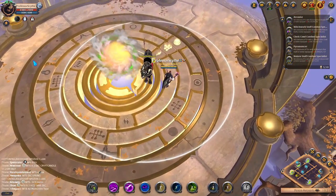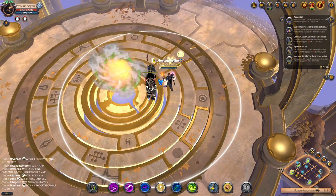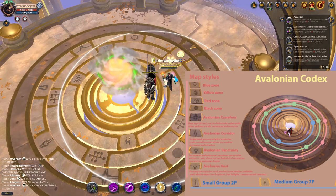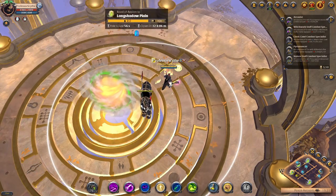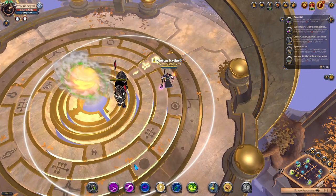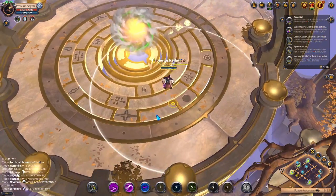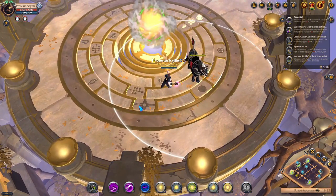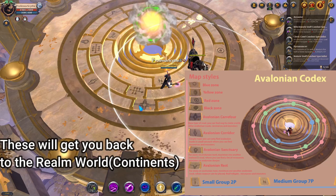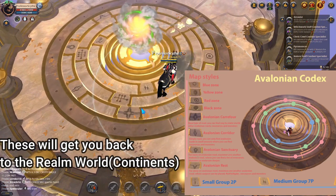The last outer circle has symbols for zone types: blue zones, yellow zones, red zones, and black zones — in that order from safest to most lethal. The bull with the horns symbol next to a circle indicates the zone color in that sequence. The T-shaped symbol is an Avalonian Carrefour — this is the base road type connecting the overworld to the Avalonian roads, and it's the only one that does. It contains resources, monsters, and chests. The Carrefour is the entry and exit point between the overworld and the roads.